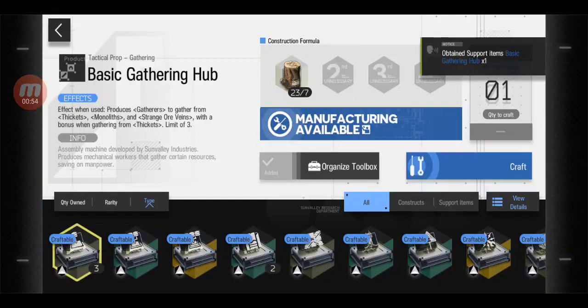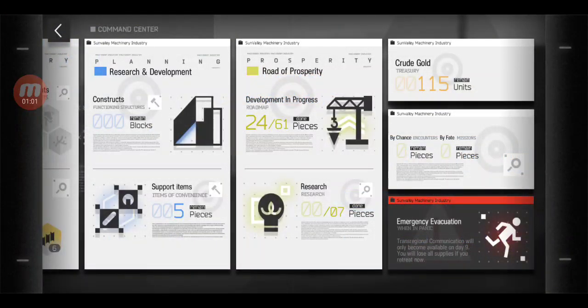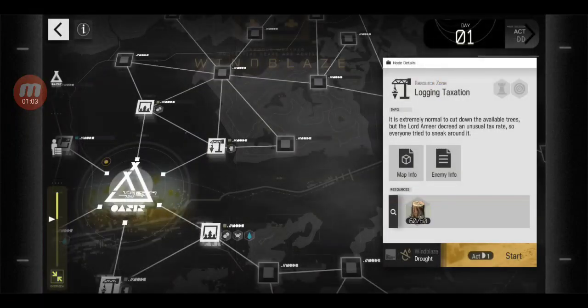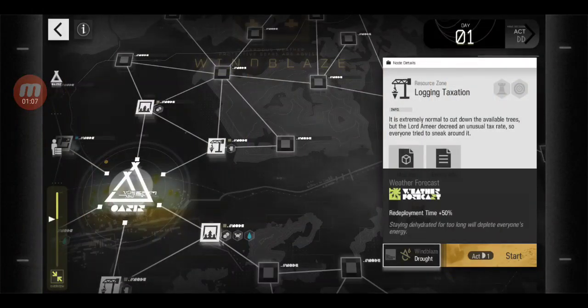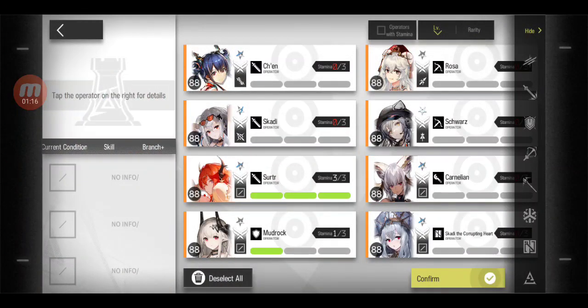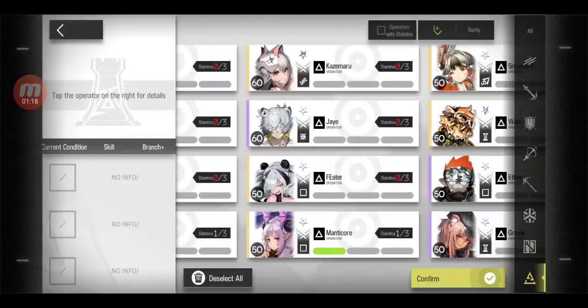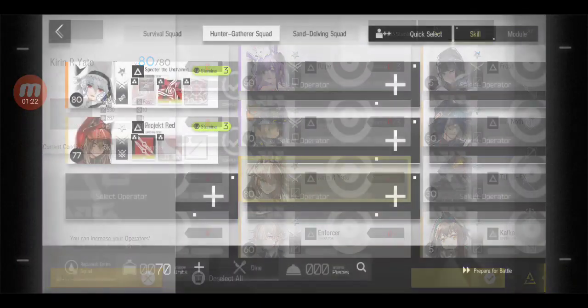I'll craft one, and I already have the pumpy so that's okay. Moving on to the explanation: we have drought, which means redeployment time is increased by 50 percent. As a result, I will not just be bringing these two operators — I'll also be bringing a third one. That third operator I have in mind will be Kaylin and Yato.